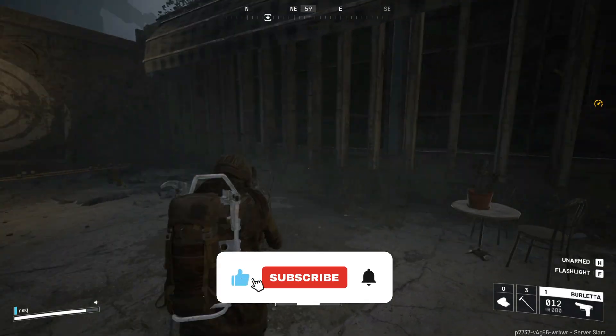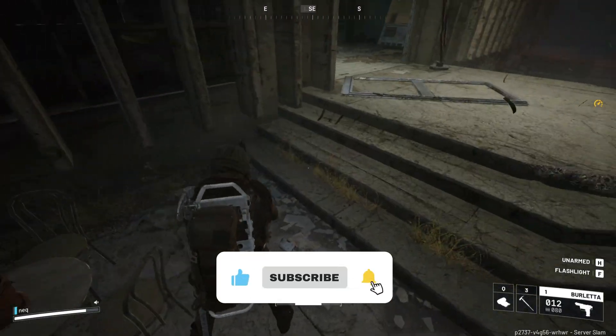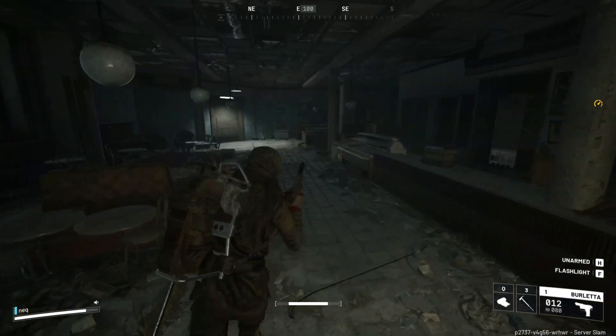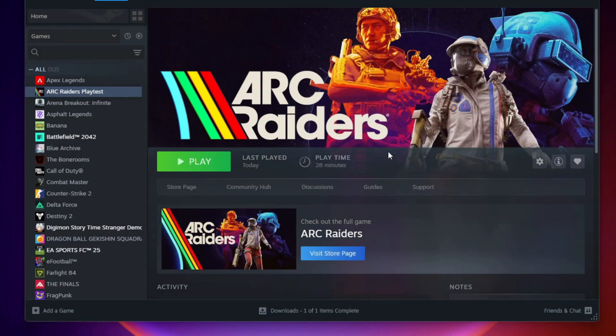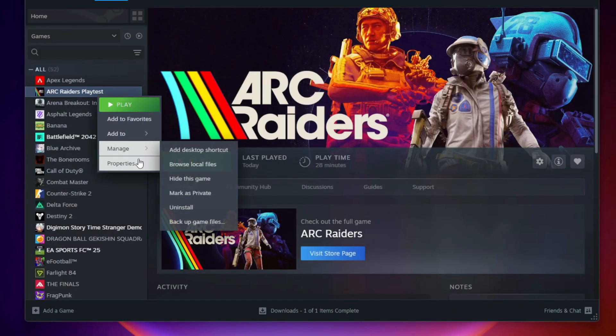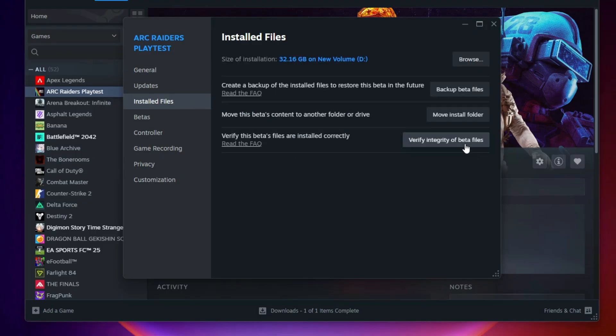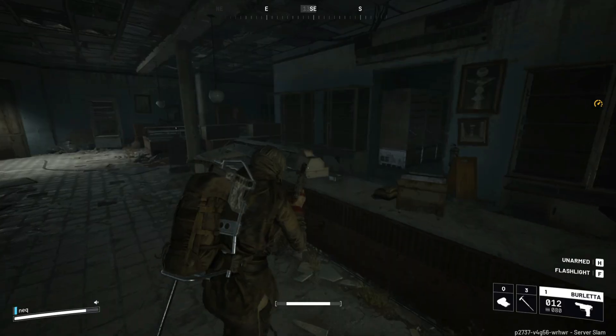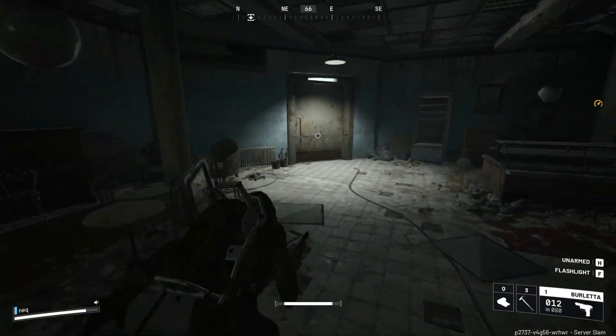Step 2: Verify Game Files. Corrupted files are one of the most common reasons the game crashes. If you are using Steam, open your library, right-click the game, then click Properties. Go to Installed Files and click Verify Integrity of Game Files. This simple step alone can resolve over 30% of all crash reports.